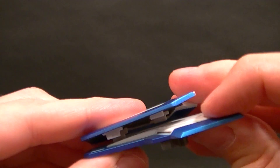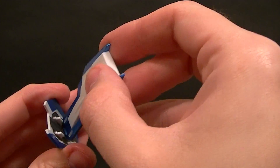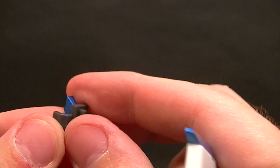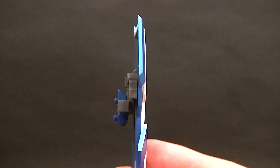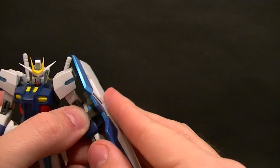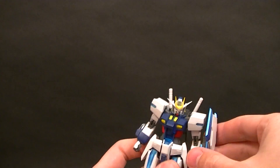Cool thing about the shield is you can unsnap it and then snap it up top to make it the smaller version, or if you want it to be big you can extend it. Now you can't hold it the way it comes, so they give you an alternate piece which has part of his forearm built into it with a little snap, and that just snaps in. Unfortunately it can't rotate, so that's a bit disappointing, but you can get it onto his arm by popping this off and popping this on. It's a bummer that it doesn't rotate, but it's cool that they included it.